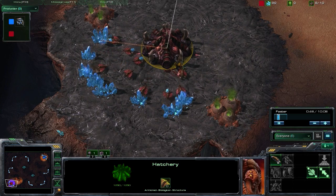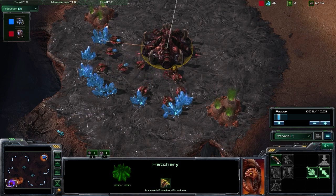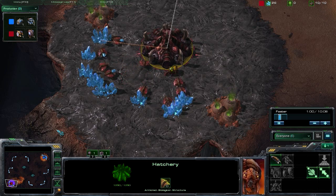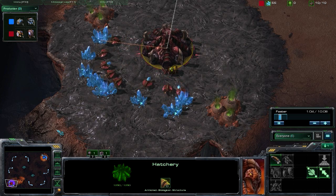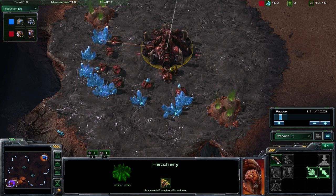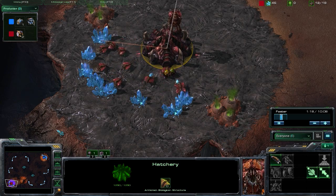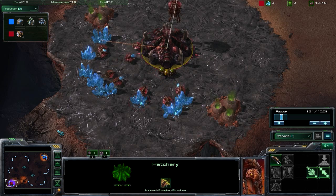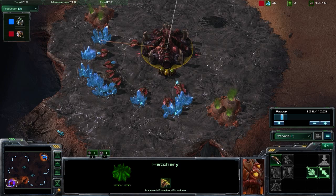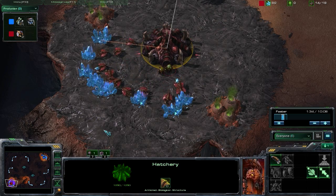In this Zerg strategy, we're going to be preparing for and responding to that Fast Reaper by getting Speedlings, going ahead and getting an expansion once our Speedlings are up. Because once we have Speedlings, it's going to be very hard for those Fast Reapers, even with that upgrade. While we're on creep, it's going to be very hard for them to kite around the Speedlings. We basically catch up to them, get a nice surround, use that stop command to stop them from pushing through our Speedlings, and take them down very quickly. So the build we're going to be looking at is that basic Zerg opener that opens up the most amount of decisions early in the game.